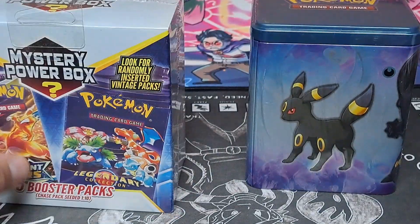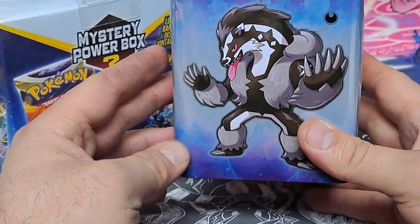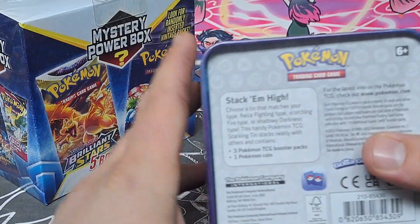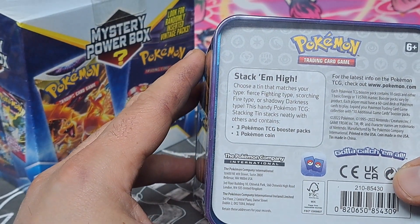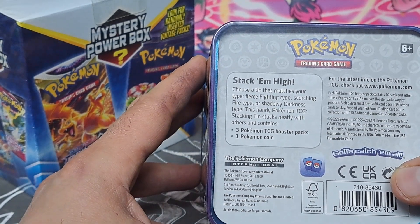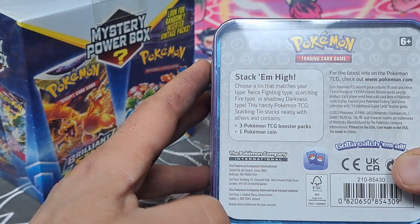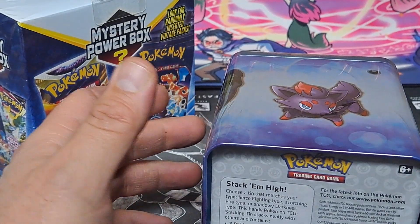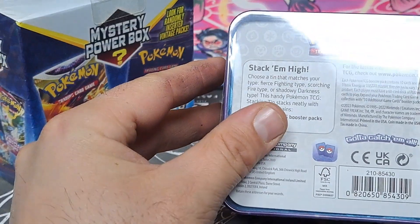What's the worst that can happen — still get cards out of it, right? And then I saw these tins, which are these little square tins. It says: choose a tin that matches your type — fierce fighting type, scorching fire type, or shadowy darkness type. This Pokemon TCG stacking tin comes with three TCG booster packs and one Pokemon coin. I haven't seen these yet, I haven't seen anybody open them. I figured I would see what's in them.